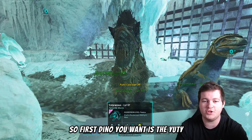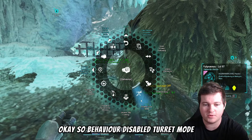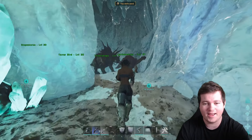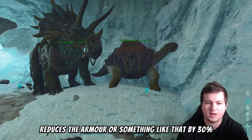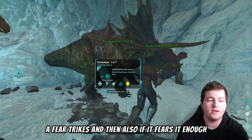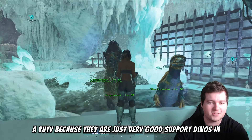The first dino you want is a Yutyrannus. If they ever get a carbo or trike through, put the Yuty on turret mode and set it to aggressive — go to behavior, disable turret mode is shown if it's already enabled. It will continuously roar at the enemy, causing fear. The fear doesn't do damage but reduces the armor effectiveness by 30%, meaning the enemy takes 30% more damage per hit. It also causes carbos and trikes to run into your death wall or run away. Yutys are great support dinos for killing enemy soakers.